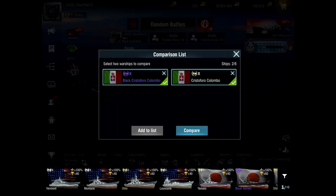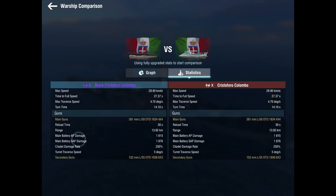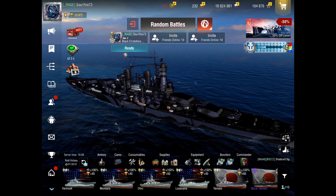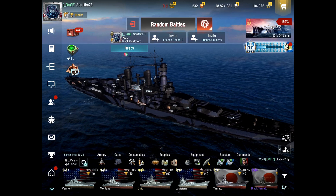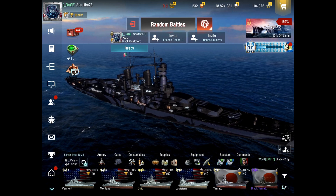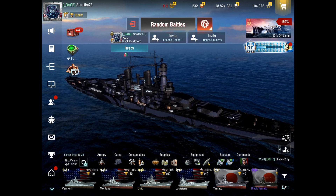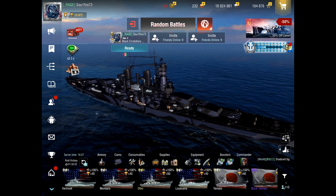Stats-wise, it is literally the same stats as the Colombo tech tree version. The only thing we're changing out is spotter plane 2 for precise aim 2 — everything else is identical. I'd have to see some numbers from Haromi, but this one feels a little more accurate. The dispersion seems a little wider at max dispersion, but the sigma feels higher than the tech tree version, making it feel more accurate overall — though that's just going by feel.